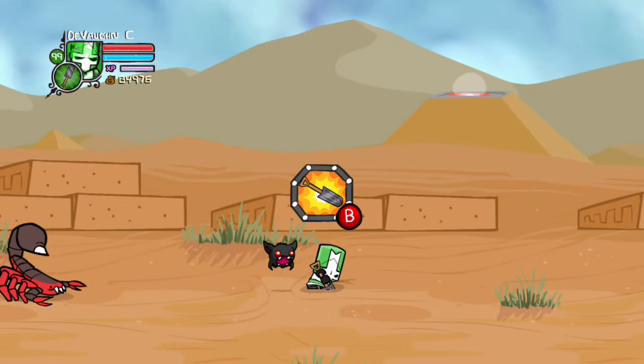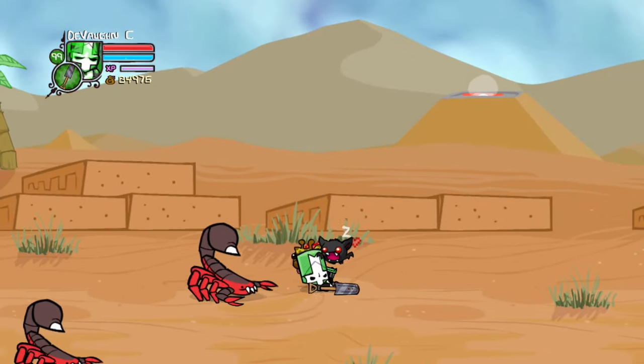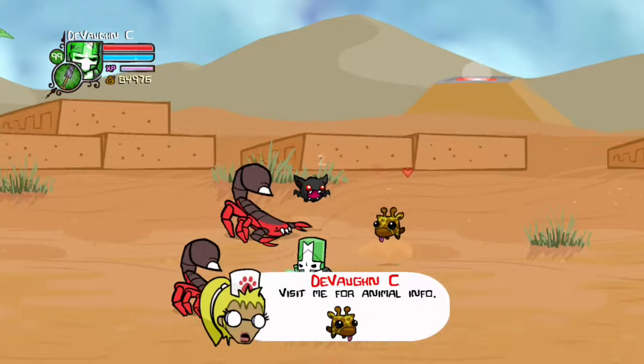To get Drafi, you have to go to the desert and he'll be right under this X right here. He helps you level up faster.